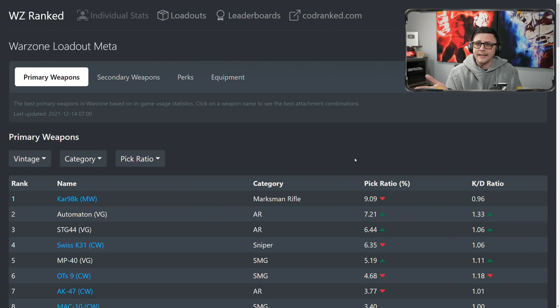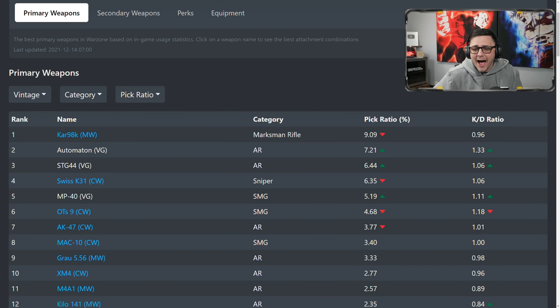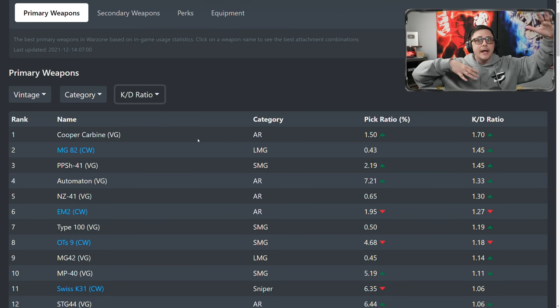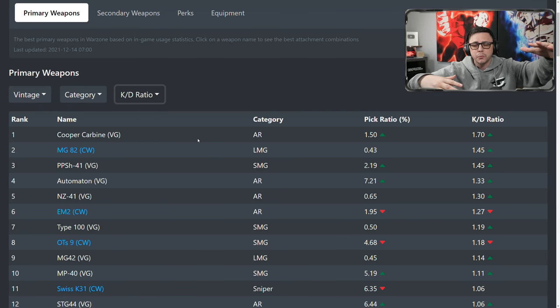We're going to be talking about Warzone ranked. I've covered this site before, and one of the new unique features it has is the loadout API, which gives you an idea of how often something is being used as well as the overall KD ratio of that item when grabbed from a loadout. Specifically, if you land and get floor loot like a Cooper Carbine, that's not tracking the stats — it's whatever you grab from the loadout. If you grab an overkill loadout, it grabs it; if you grab a ghost loadout, whatever the secondary is, it tracks those stats.